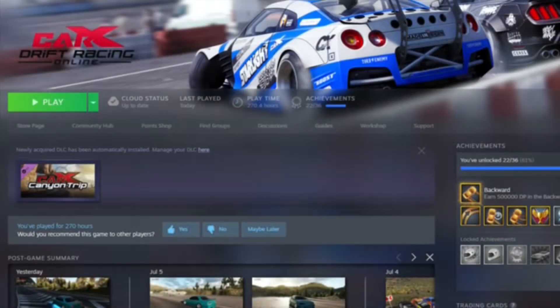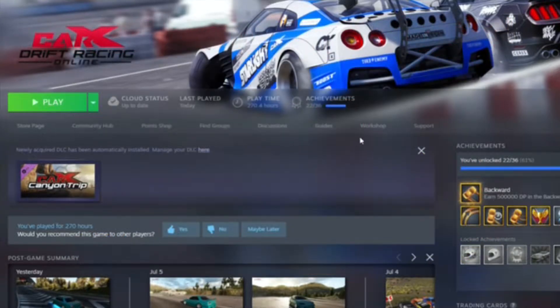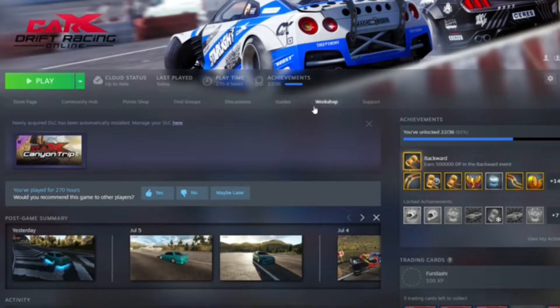What's up guys? In today's video I'm going to be showing you how to get mods from Steam inside of CarX. There are many different ways you can get mods - like Kino mods, modded maps and stuff like that. But today I'm going to be showing you how to get mods through Workshop. This is going to be a short but simple video, keep it easy for you guys.